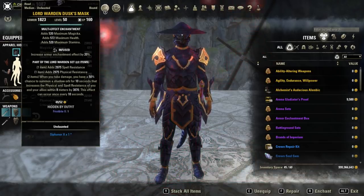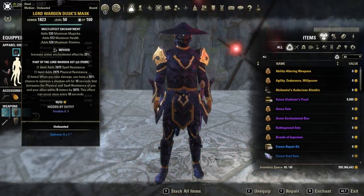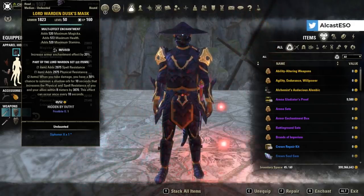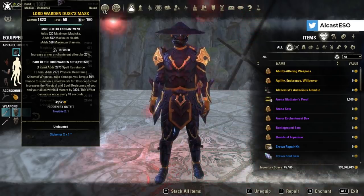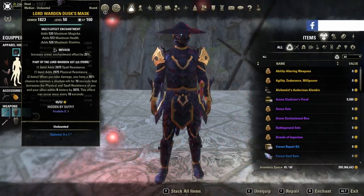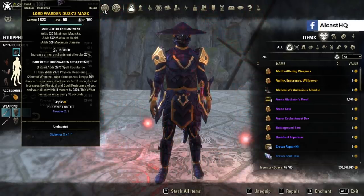The last set is Lord Warden, a monster set — there are a lot of good choices, but this one is nice because it gives spell and physical resistance on the one-piece, and then another 4k resistance when you take damage. That 4k also gets applied to you and your group members if they stand in the circle.